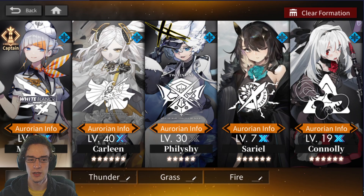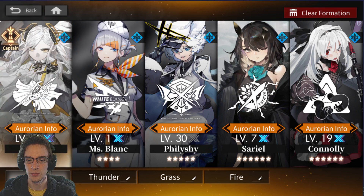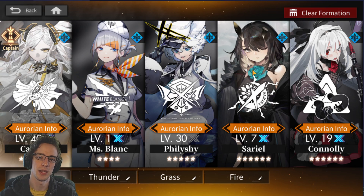If you're going to be on auto, you always want Miss Blanc to go before Sariel. A good team order for a stage with shields would be Carleen first — she'll hit the shield, which is fine. Then Miss Blanc, then Felicia, then Sariel and Connelly as ranged. If Sariel goes first, her chain combo is a multi-hit skill, so it'll break the shields off enemies. Shields usually have a three-hit protection, so once Sariel breaks them, Connelly can come in and one-shot at the end.